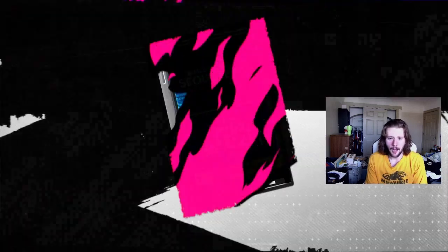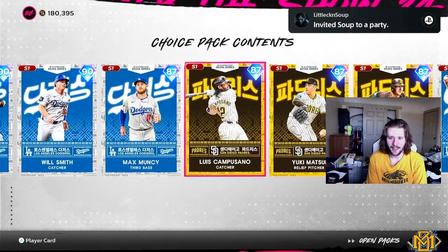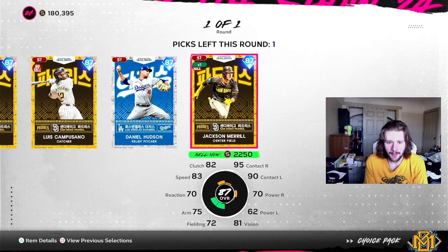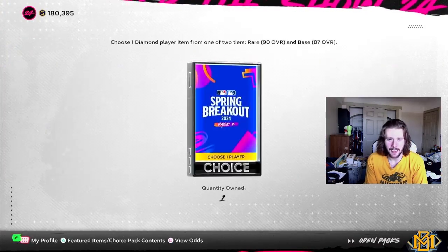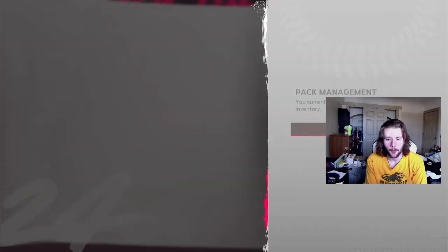I can't see what's in each pack, but I feel like the pack two one — we all have the Paul Skeins one already. Opening the soul series pack — not really anything crazy but I'll still open it. We get the 87s — we'll take Yuki Matsui. Last one, I'll take pack two again. Nothing crazy in this one either, but it's just gonna be stuff for collections.